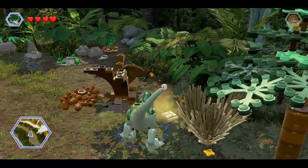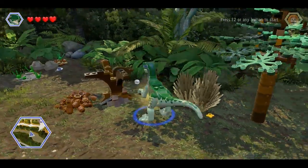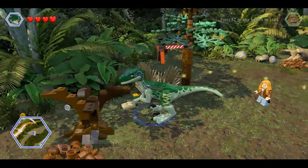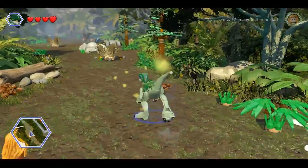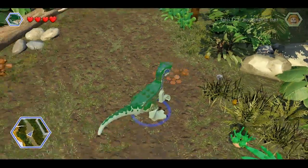On the second island, film 2, between the Hunters Camp and the Communications Building, opposite the sick dino, there is a green cloud that you have to interact with as the raptor. It is a scent track, and it leads you straight to the Red Brick.